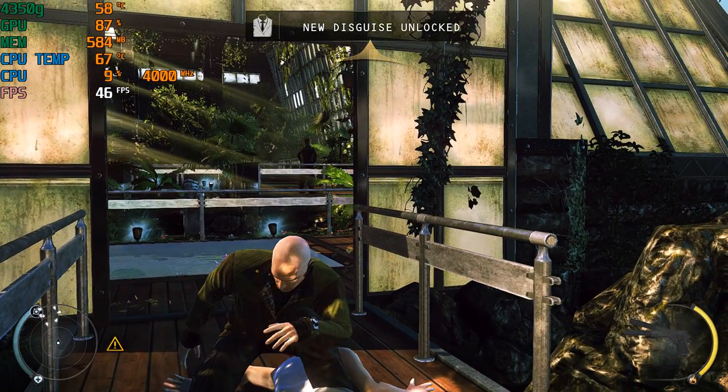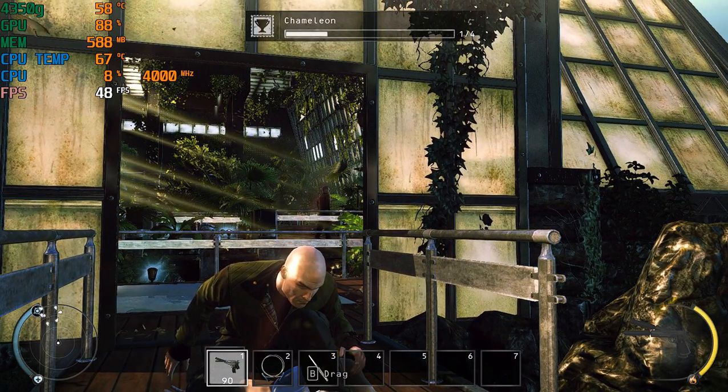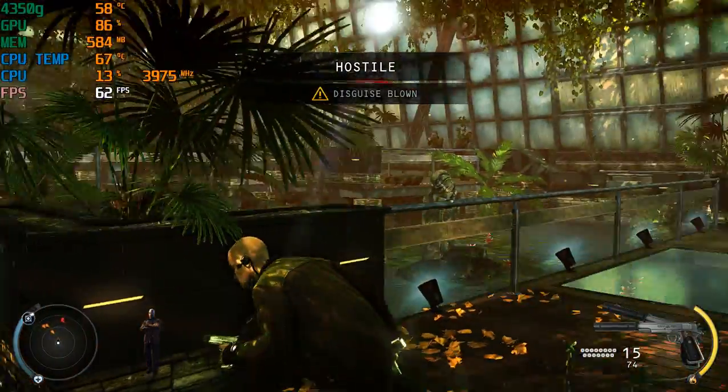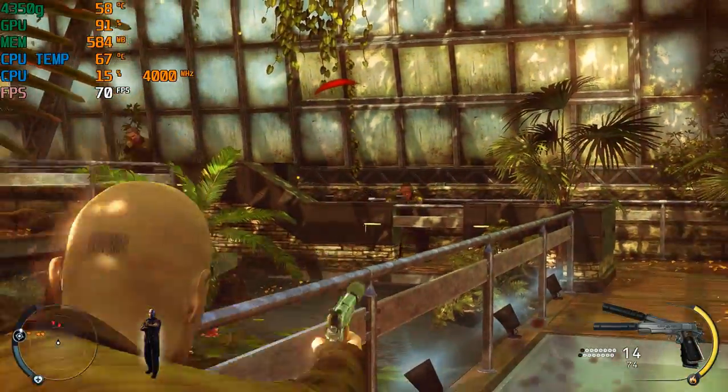You are disguised as a guard. In this disguise you are allowed to be in all outside locations. Be mindful that other guards see through your disguise if you come too close. Your disguise is blown — enemies will be looking for a guard. To clear your identity, either eliminate the witnesses or find an alternate disguise.